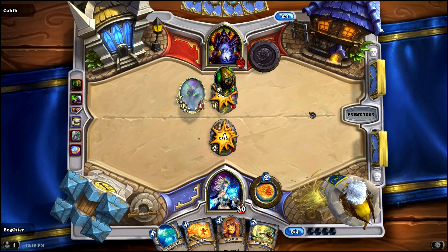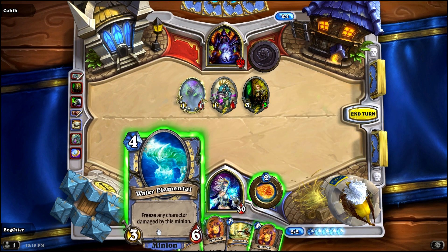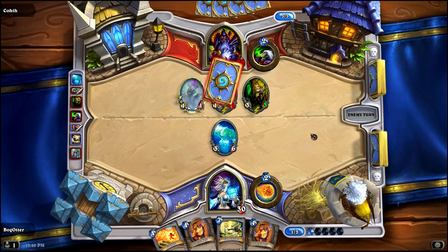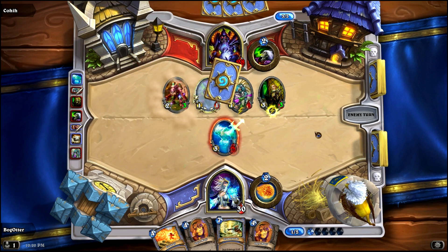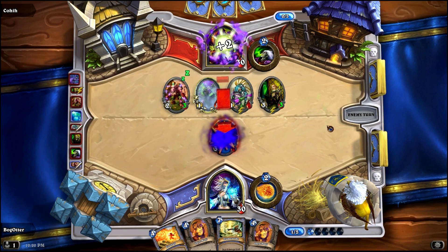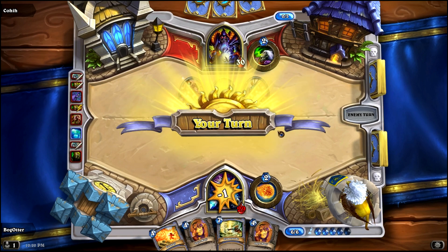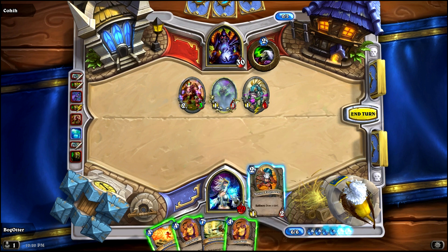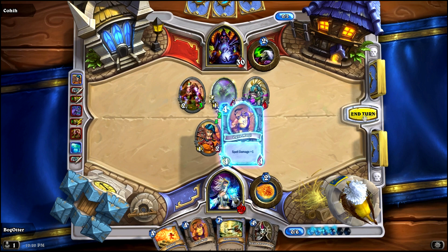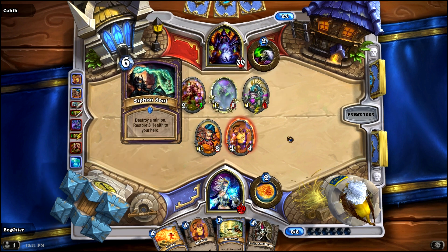Knife Juggler — another big card for a fast aggro type deck. So the Water Elemental comes out. They probably need at least two cards to take out the Water Elemental at this point. He's going to Drain Life, and use his Juggler. So we did take away two of his cards with our one card — that's a good trade. We'll use the Novice Engineer to draw a card, and we'll play the Ogre Magi to get some beef on the board, which will also pump up Flamestrike if we have to use that.